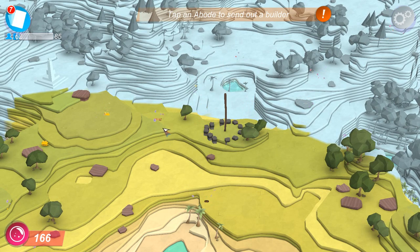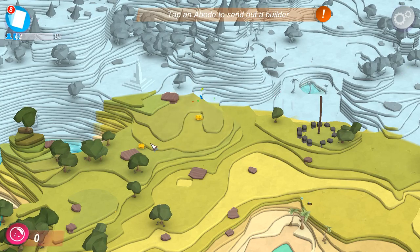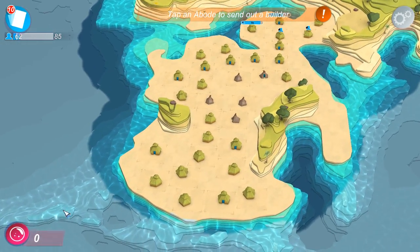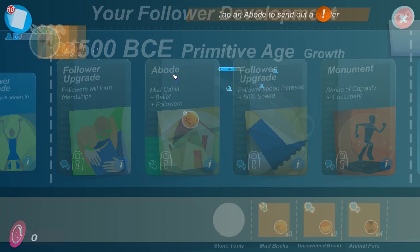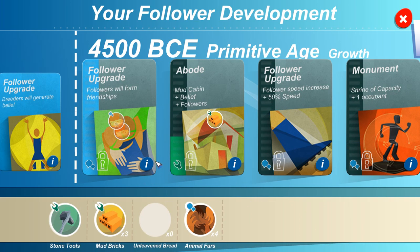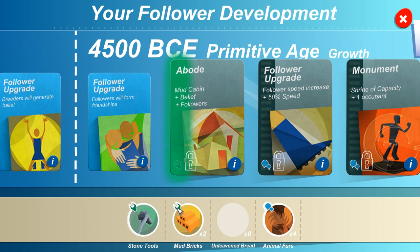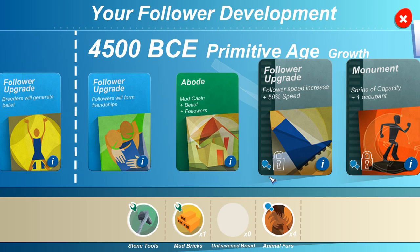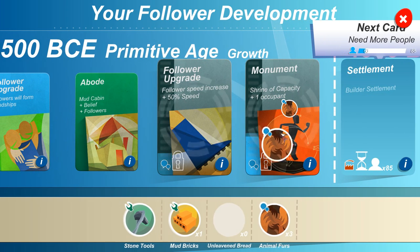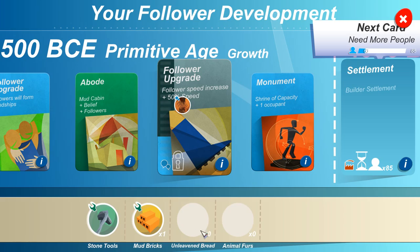It's not the replacement for the settlement, though. We do have settlements again. I want to get to that one. We'll collect all this stuff — we've got a lot of technologies to use actually. We're actually out of belief, and this thing will not stop honking at me until I fill that belief up. So let's start spending some of the pita bread to get the follower upgrade — followers will form friendships. Now we can get the abode by spending on that, and notice that it doesn't matter what I spend as long as it's in the correct category.